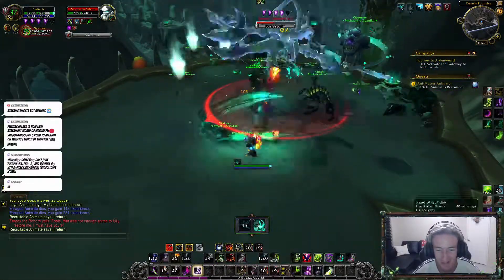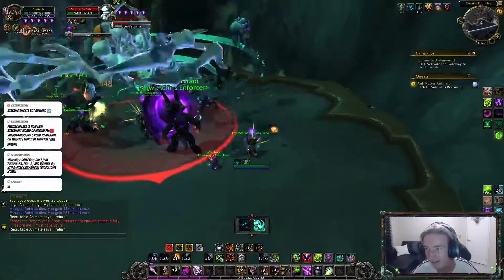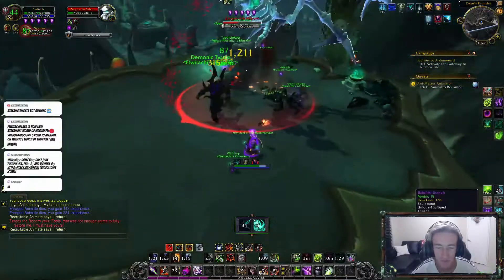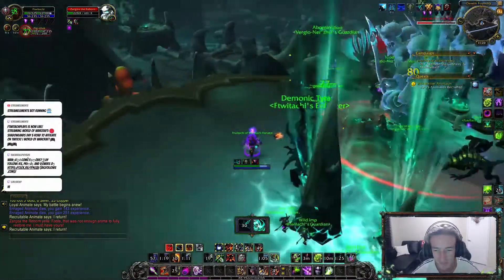I guess there's two ways you can do this quest. One, with Animatter Animator - it's a quest that you pick up just below this pin map. Or, there's an item that you get from that quest that will allow you to go ahead and summon this bad boy as well.